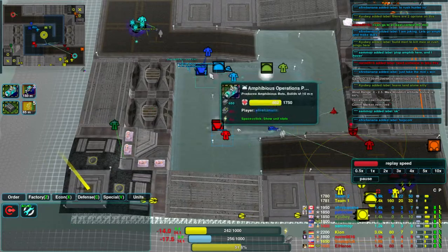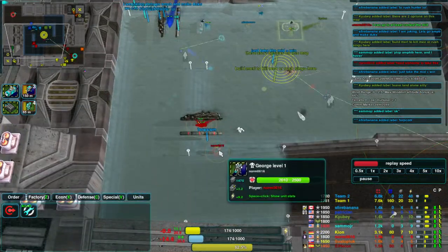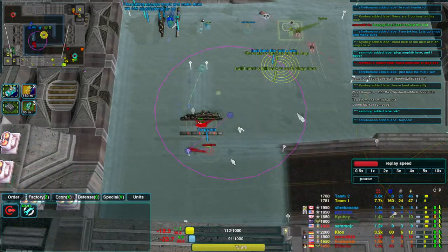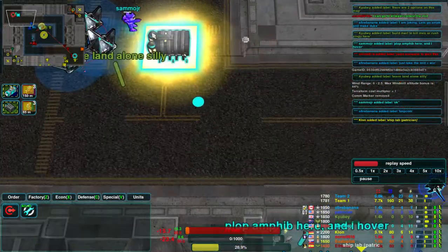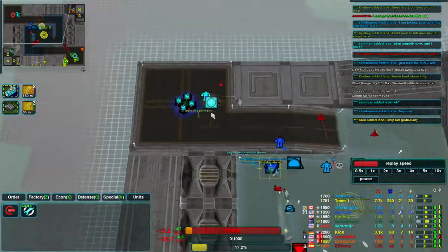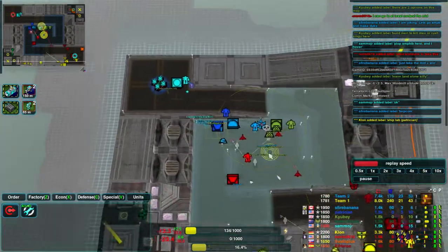Man of Much is going for the south-west corner, but there are also some glaives coming in to stop him. Very quick Skeeter there coming out for Patrician, but dying to Norm's commander frigates. He has torpedo and energy cells, so that's a good loadout for a commander that's going to be used in the water. Also, Sam, who doesn't have any metal, has placed a Cloakiebot factory.